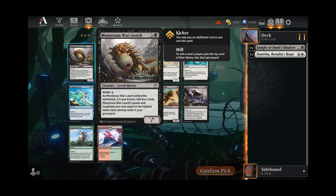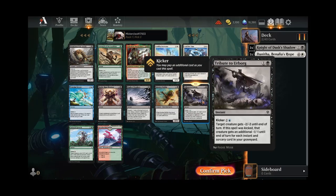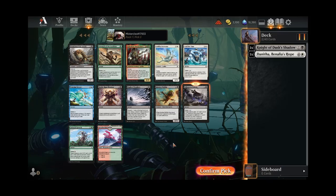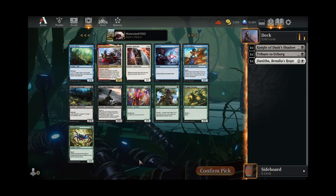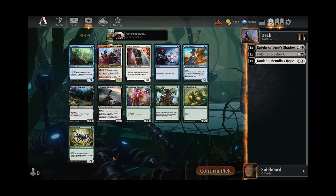Alright, here we've got a War Leech. Don't know if that's necessarily going to be where we want to be. Not a ton of crazy stuff in this pack. I think now maybe I will just take the Tribute to Urborg — just some nice interaction in black. And even if we don't ever cast this for the Kicker, it's still a fine piece of interaction. Yeah, I think I like Tribute.